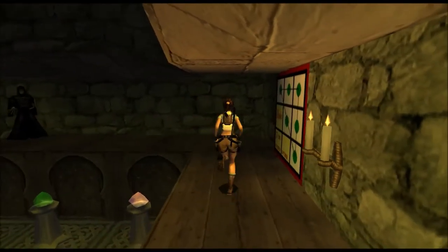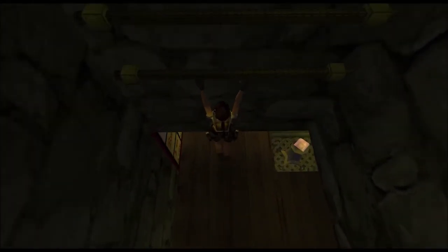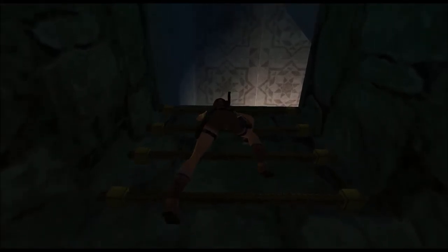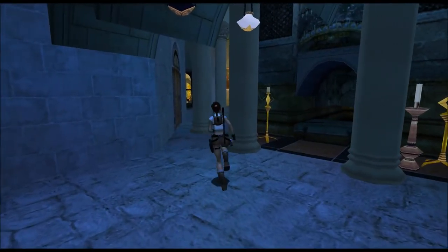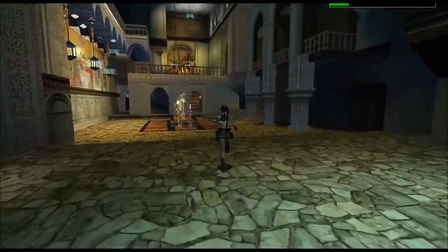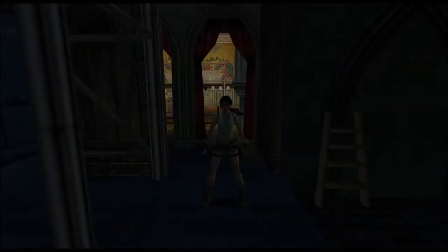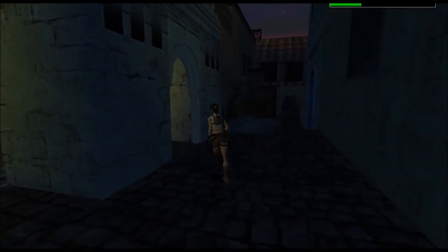Now it's time to just head out of here. This game has a certain path line that you have to follow to get to the right levels and keep the game going in order. So we're going to completely leave the church here. Go straight ahead, take a left — this is Jerusalem, Old City, 2011. Passing through.